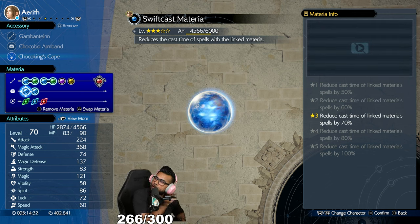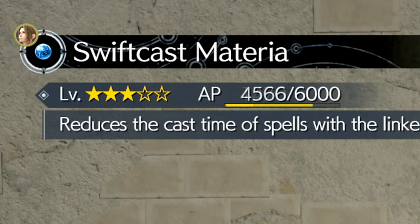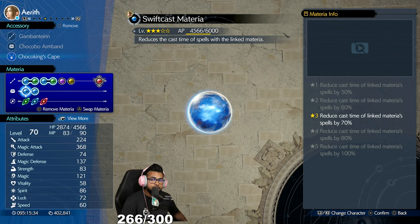That is a crazy amount of AP — that took about five minutes just casting fire over and over again. We went from 1,470 AP all the way to 4,566 on Swiftcast materia. This could actually get you Swiftcast fully maxed out within an hour, depending on how quickly you chapter select and re-enter the quest. Take advantage of the Chocobo Armband and this Aerith build. Make sure to have heals ready for other characters, since the fight can go long and you can get poisoned. Do this to get Swiftcast and any other materia of your choosing leveled up fast.